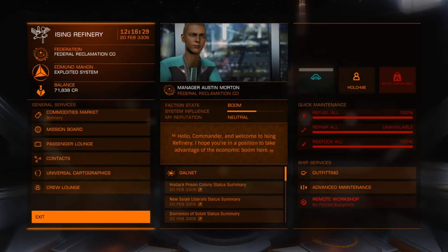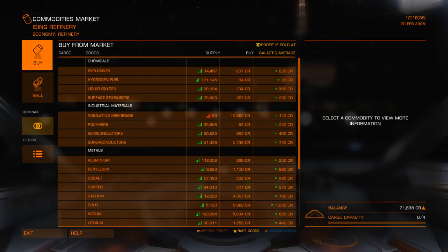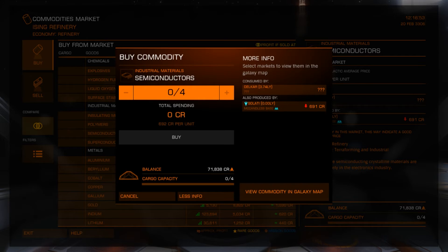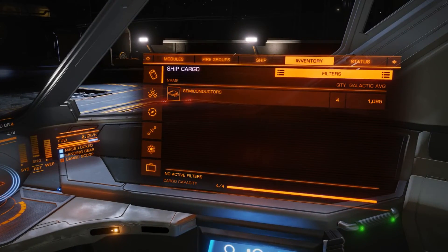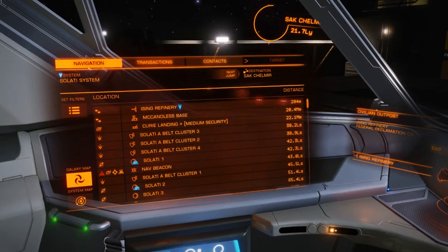I'm going to pick up some commodities. This could also happen if you pick up a mission that requires you to fill up your cargo bay. I'm just going to buy something — superconductors, that'll do. I've got a cargo bay of 4; it doesn't matter what size of cargo bay you have, this can happen no matter what size the ship is. So I'll buy those four — there's my cargo hold, definitely in there.